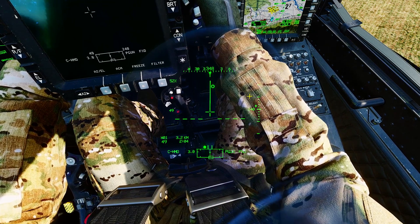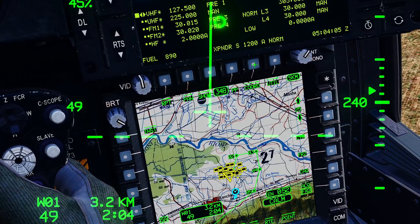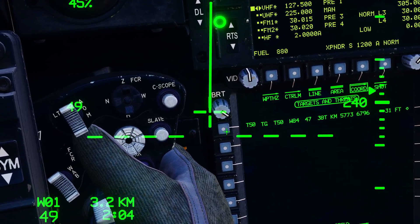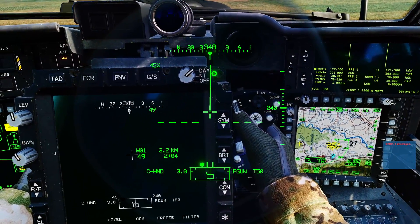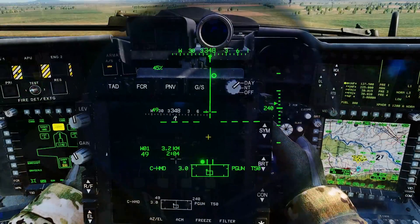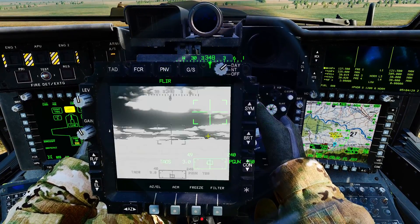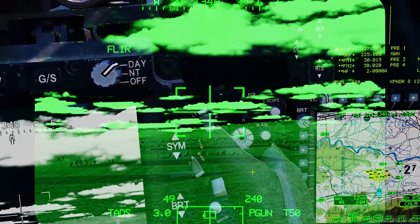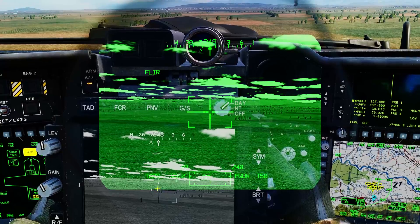Let's press 2 to get to the CPG's seat. Sanity check — coordinate T50 is there. Let's make T50 our acquisition source by pressing that. We can verify it is our acquisition source by looking at our TADS/TAD screen — it shows T50. Next we need to turn our TADS on by making it our selected sight, then slave TADS to the acquisition source by pressing slave. Our TADS is now fixed on the T50 position.